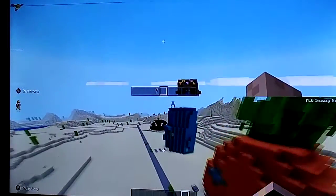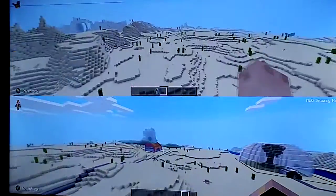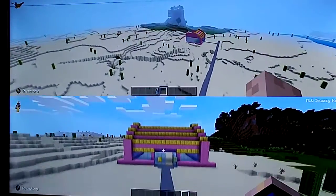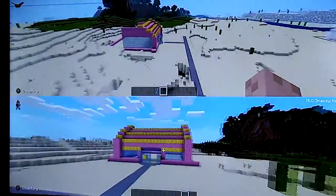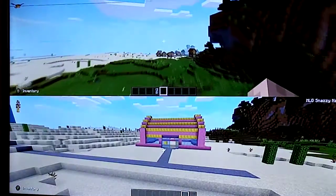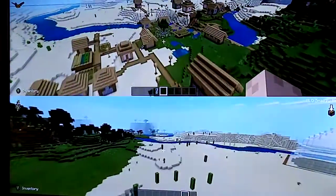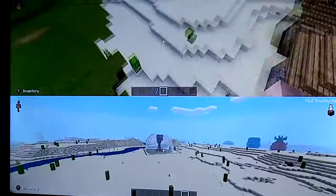So that is the tour of Bikini Bottom so far. I'm doing a different version of the Krusty Krab over here. And this is the street with different versions of the Krusty Krab. There's a huge village over here too — it's actually a cool village.